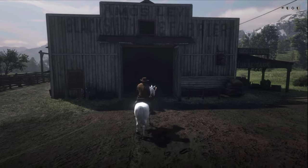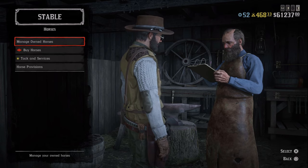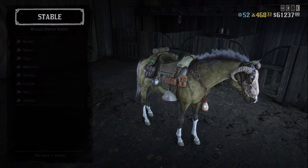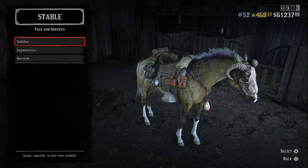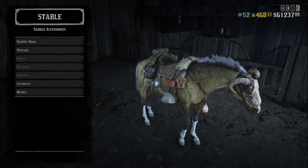Let me go into the stables and show you how to do that. Now that I'm in the stables, you just go to one of your horses — so 'Manage Own Horses.' I'm going to go to Twix since I already have him equipped with the saddle. Select your horse, go to Saddles, and then select the saddle you want that saddlebag to be on.